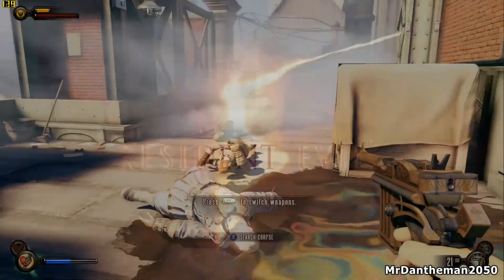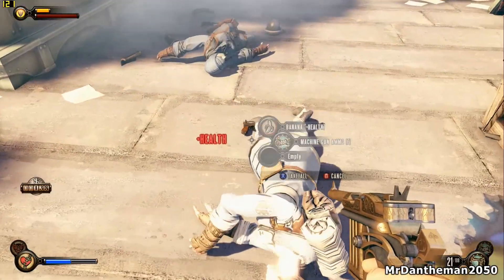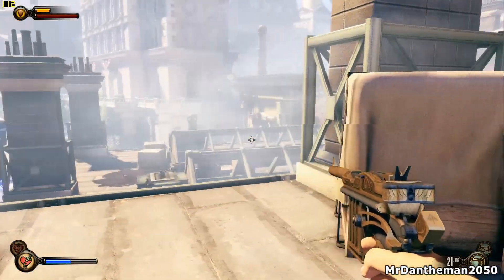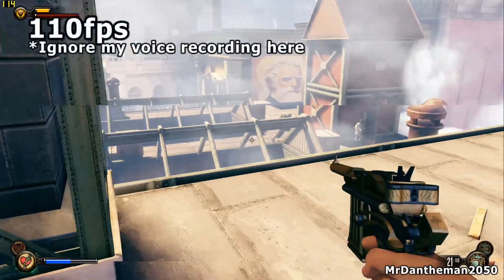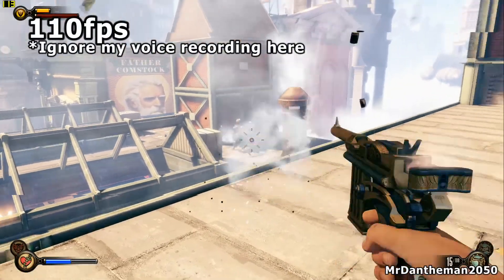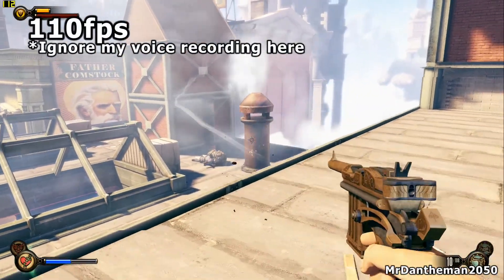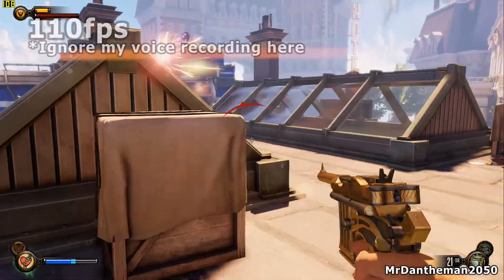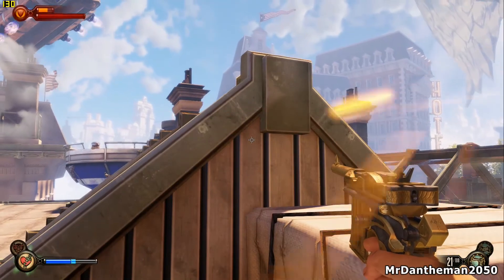Moving on to Bioshock Infinite — on this game we get 78 frames per second. With the last drivers I was using I barely got 60, but now with the new drivers I'm able to get 78 frames per second. The GTX 760 does really put up a good fight with this game as well — 78 FPS on ultra, maxed out settings, it looks very very good indeed.